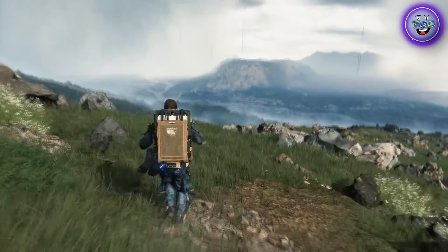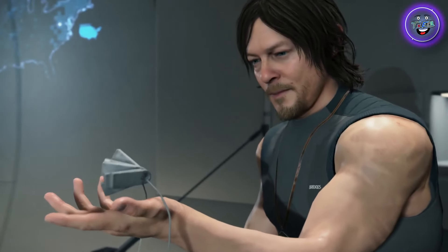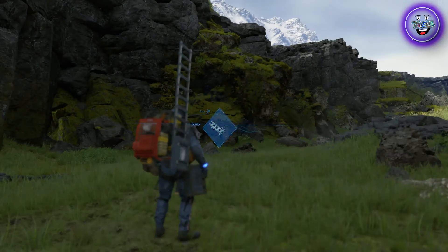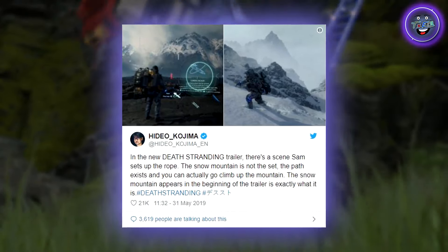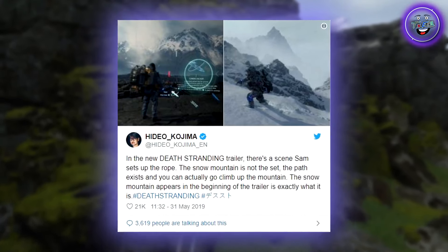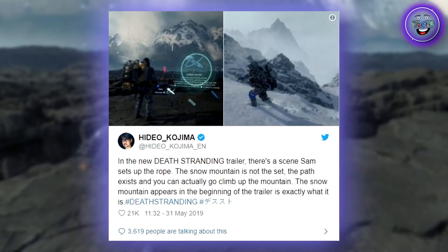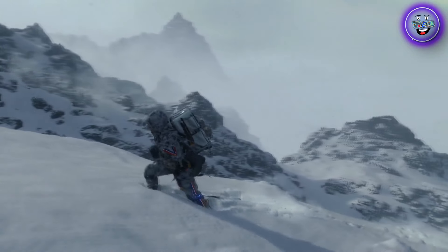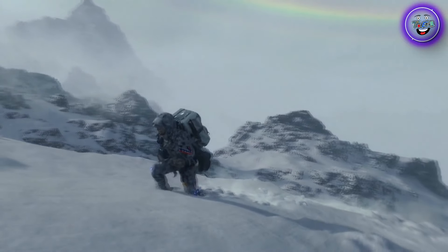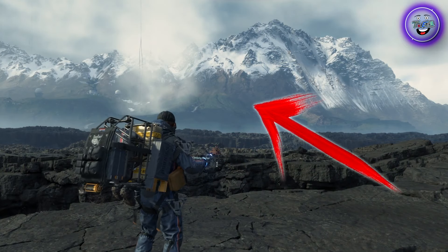Although the official scale of the map is yet to be revealed, Hideo Kojima himself gave us food for thought after a post on his official Twitter account containing two pictures from the latest trailer, where he specifically said: 'In the new Death Stranding trailer, there's a scene Sam sets up the rope. The snow mountain is not the set. The path exists and you can actually go climb up the mountain.' This scene where we see Sam making his way up that snowing mountain — in reality what we're looking at is the same mountain, fully explorable, that we have in the scene where Sam is preparing the rope.